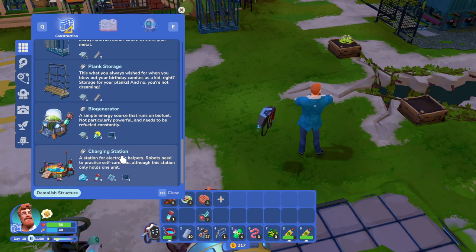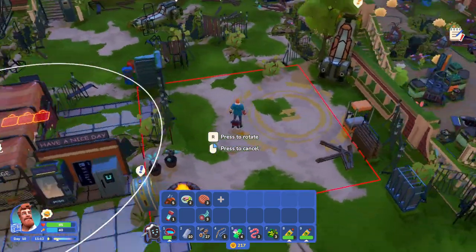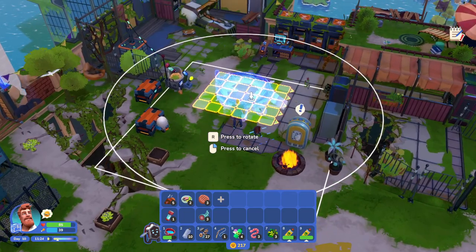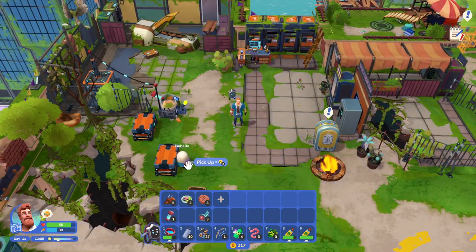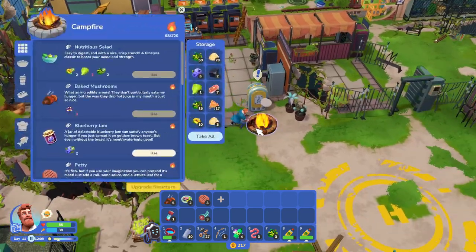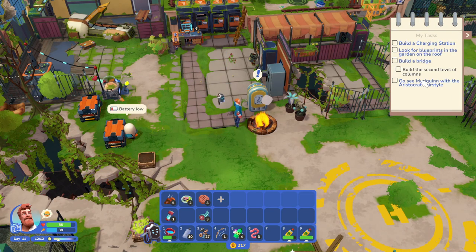Charging station — this thing is massive. That's the reason I didn't put this thing down yet. It is just ridiculous in size and I don't really have anywhere to put it, but I could put it over here after I get rid of this. I need the charging station for Isabella to be able to charge. I think I made all kinds of steak dinners last time. We did some quests. Go see Mary Quinn with the aristocrat hairstyle — yeah, I need to get the aristocrat hairstyle and then see Mary Quinn.